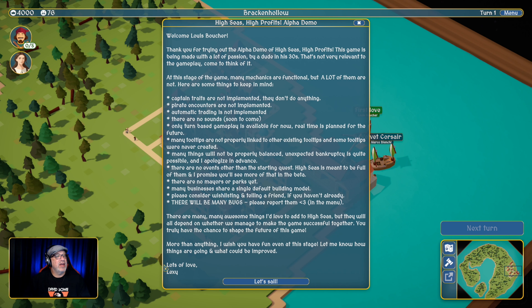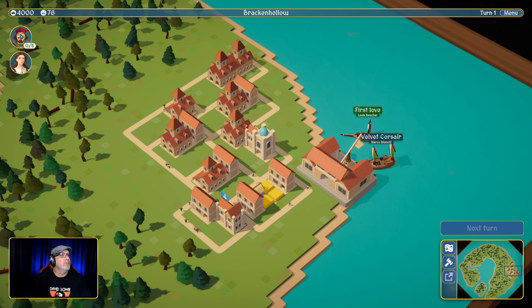I would like to thank Lexi for giving me the opportunity to play the early alpha demo. I am very excited for this game — it is looking really good and is on the right track for sure. So let's get going. Here is the main quest. This is the money we have. This is the population in our town. It's Bracken Hollow is where we're at.